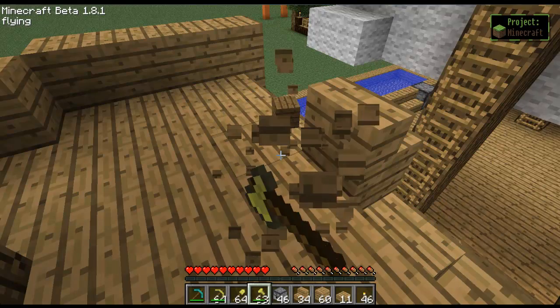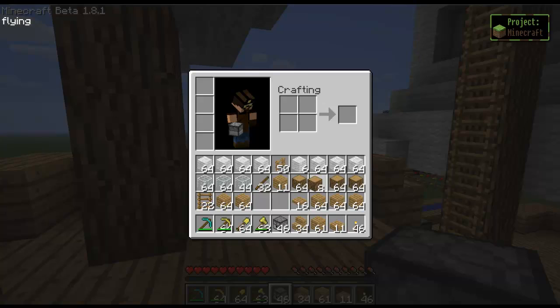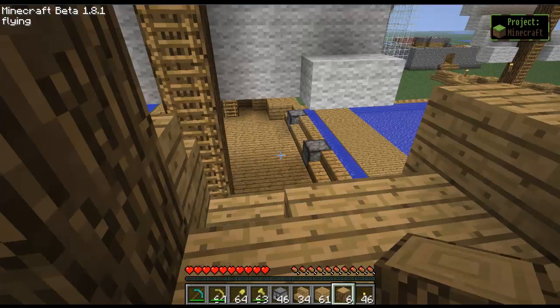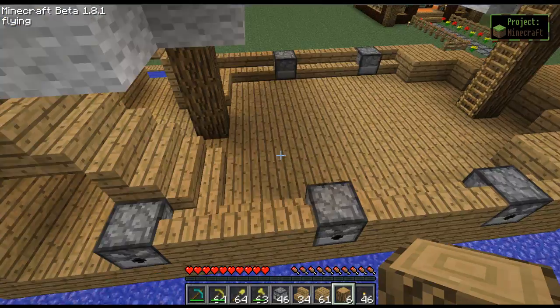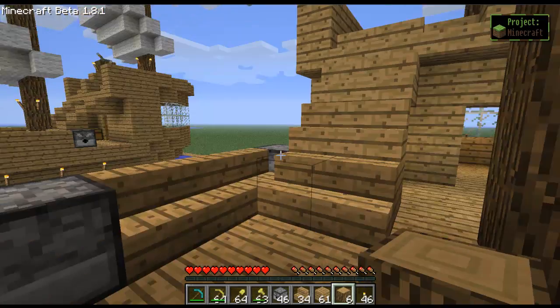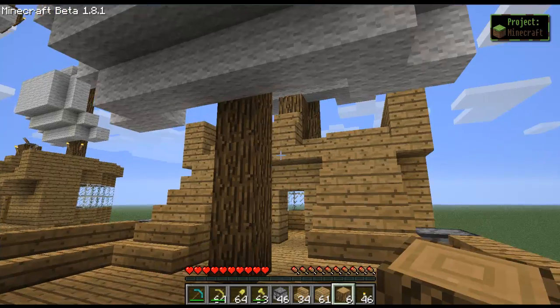Get rid of this one we put down earlier, and get out these. This will act as the steering wheel — I don't really brush up on my pirate terminology, or ship terminology. I know there's port, starboard, and stuff like that, but I don't even know which ones are which. Anyway, we've got that all set up now.